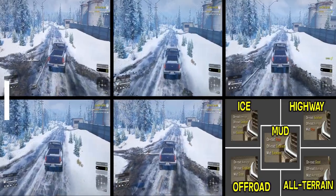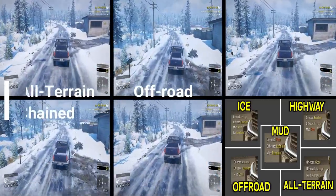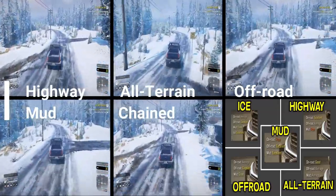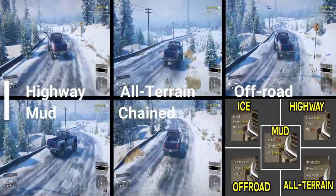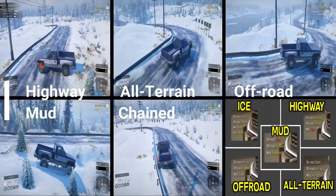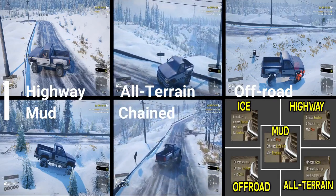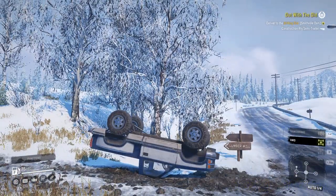Next up is ice. Ice is a little harder to test because you're not so much looking at speed as how well your vehicle handles. Highway was doing okay, all-terrain was doing okay. Off-road and mud were really hard to handle — extremely squirrely, going at full speed with just all-wheel drive on. Chained was much more grippy. Highway decent, all-terrain okay, off-road and mud not so good. Chained definitely gives you better traction, but just on roads and highways — chain is not great in mud or snow.